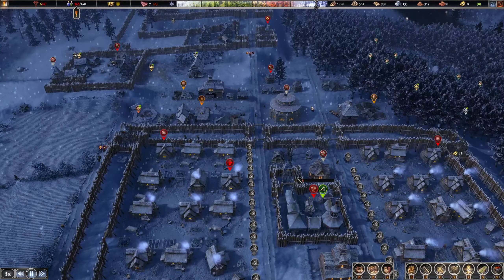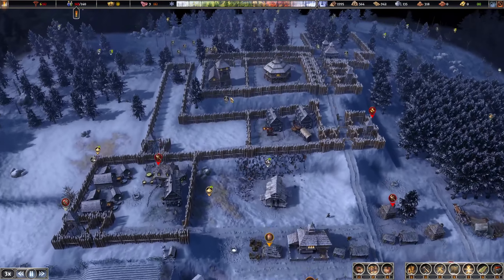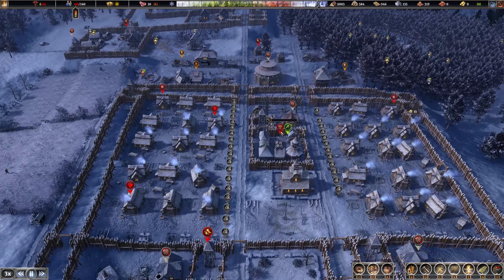I built some bakeries and disabled them, I got the temple up but had to disable that too, and I disabled the healer's hut. I've got too much going on. We're going to disable the barracks - we're broke. I basically need materials to repair my market square or I need to delete it and put down a tier one.